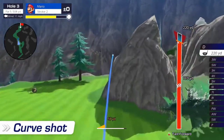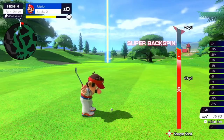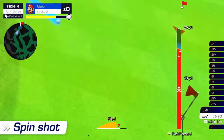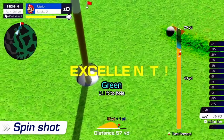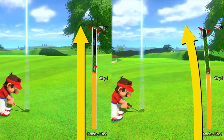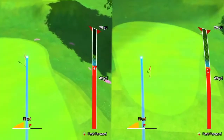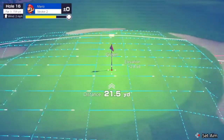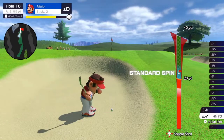Curve the ball to avoid hazards, or put spin on the ball to control how it rolls. You call the shots. Take advantage of a shot gauge that shows you how your shot will curve due to slopes, a scan that lets you examine a course's terrain, and other handy features to help you ace your shots.